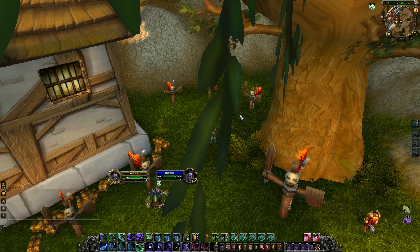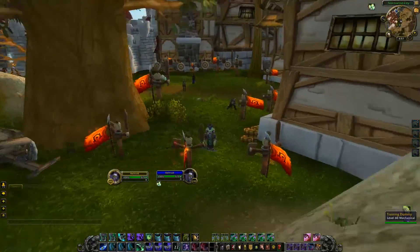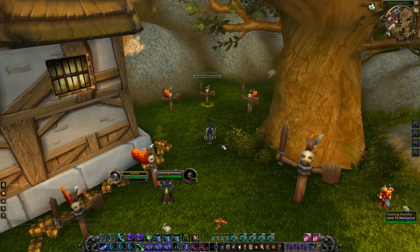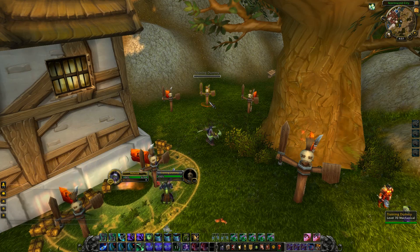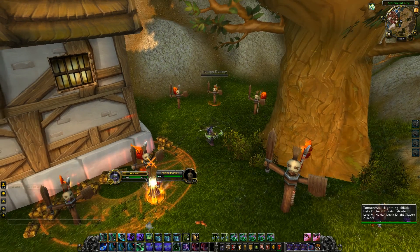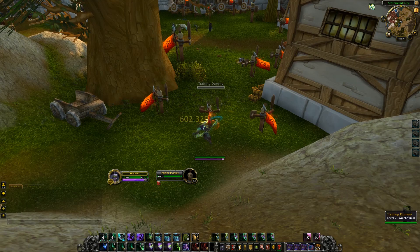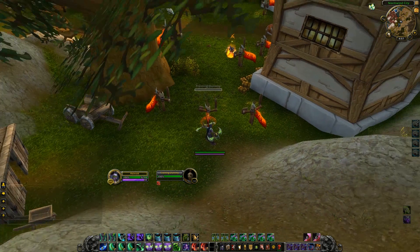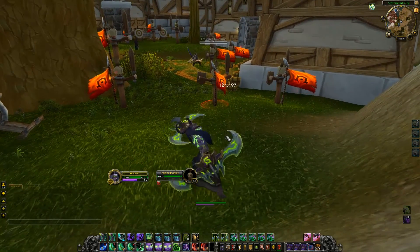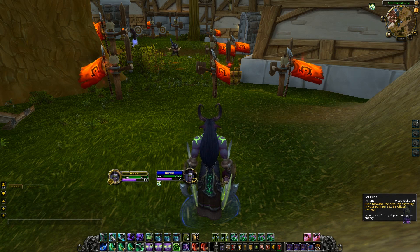Trinkets are on a three-minute cooldown now, which is going to be a pain for them. DRs are only 12-second DRs, so if you don't stun them for 12 seconds, you can just stun them again with your ult for three seconds and then get off your Eye Beam. If they immediately trinket your Chaos Nova, Chaos Nova is almost off cooldown anyway, so you can kite people for up to that amount of time. Keep in mind how much Fury you can build with your Fel Rush and Vengeful Retreat combo — it is a staggering amount. 90 Fury exactly: 40 from Prepared and 50 from Fel Mastery if you use both charges.